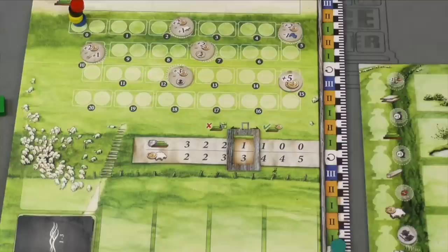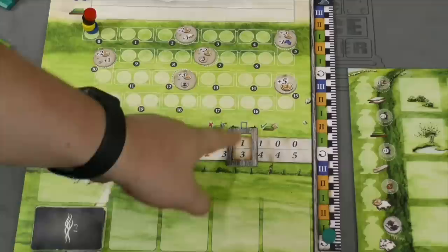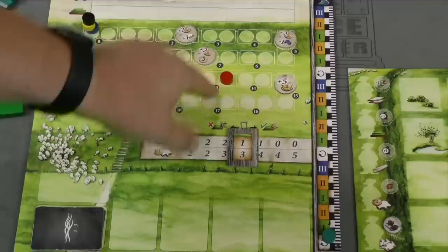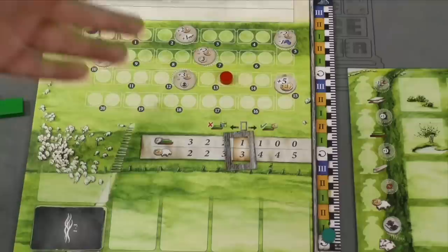Players are going to be scoring points throughout the game in various ways. Some points come from buildings, and some simply come from money — gold coins are worth one point each. One of the two main ways you'll score is through a tracker marker: you get points at the end of the game for each sheep you have, and the value of those sheep changes based on how the marker moves. You also get points for helping build the dike, and there's a multiplier that can be zero up to three applied to your dike position.